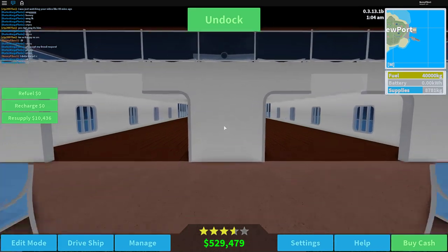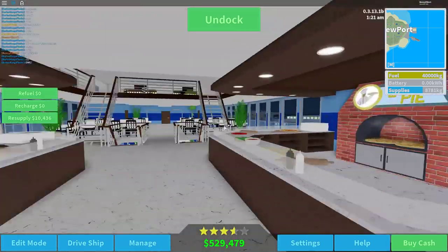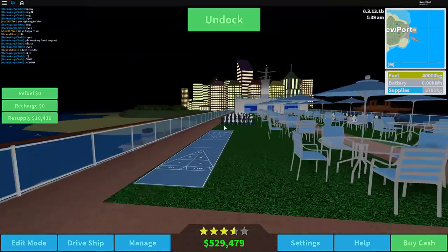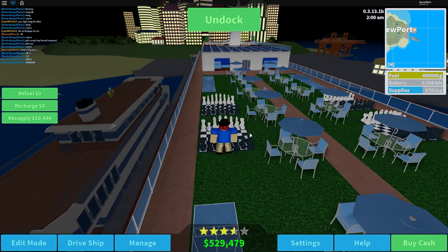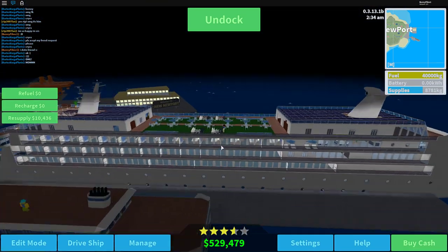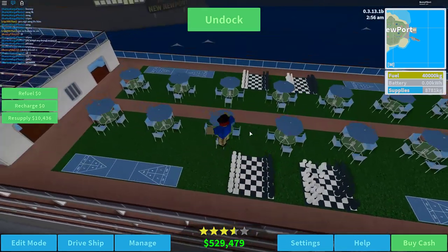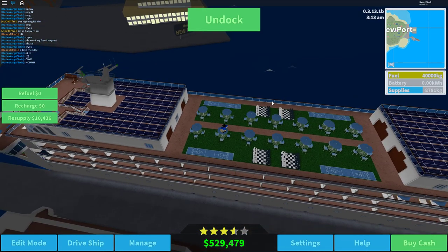In today's video we are not going to be doing that much sailing. Instead we're going to go ahead and begin a new construction project — I want to build an atrium. I recently found out that there's a maximum amount of passengers you can have on a ship, which is 250, and right now I have about 200, so we have tons of space to add more cabins. What I want to do with the extra space is create an atrium.